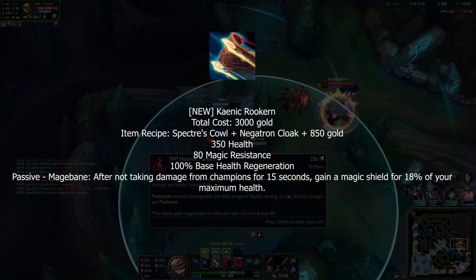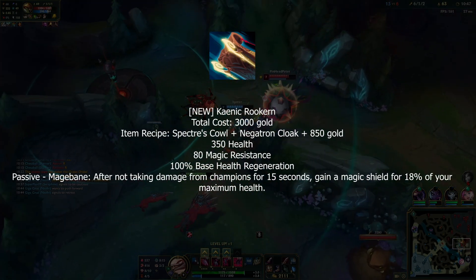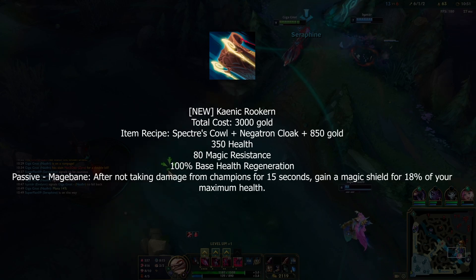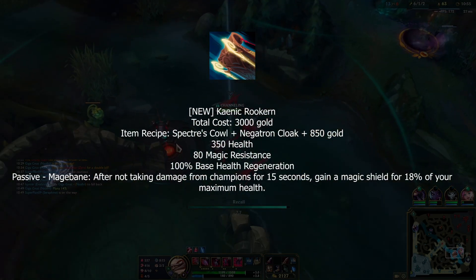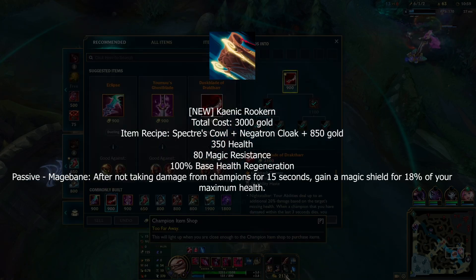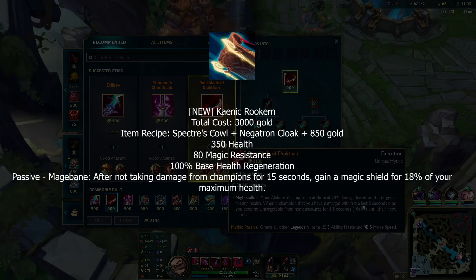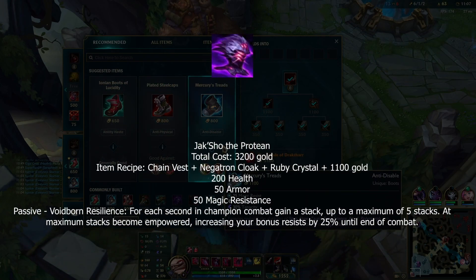This next one I like to call the mage ender — it gives HP and 80 magic resist. It has a passive that gives you an 18% max HP magic shield when out of combat for 15 seconds, and that shield doesn't pop on its own, so you keep it until enemies take it away.